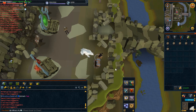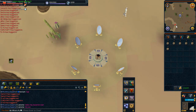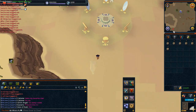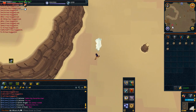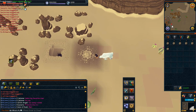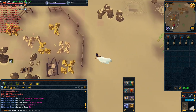From the Bandit Camp, you will want to run south-west and you will reach the place where you hunt them. From this location you run south-west and it's pretty quick to get there.